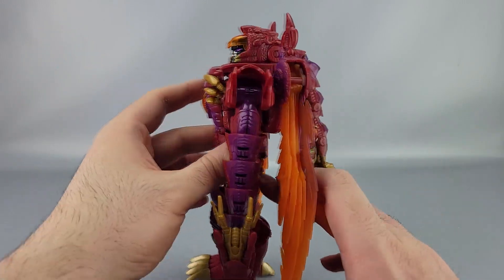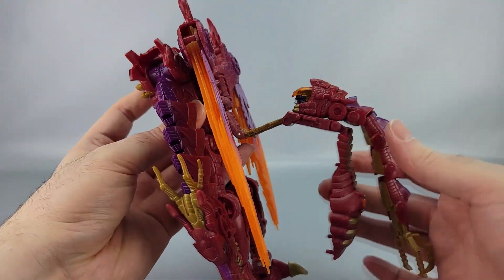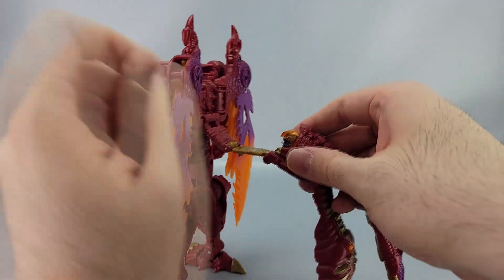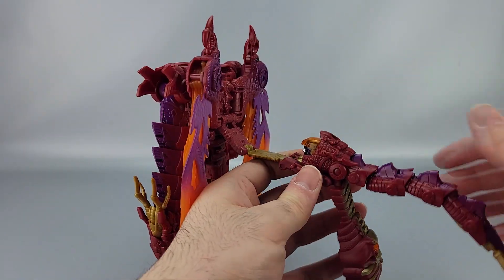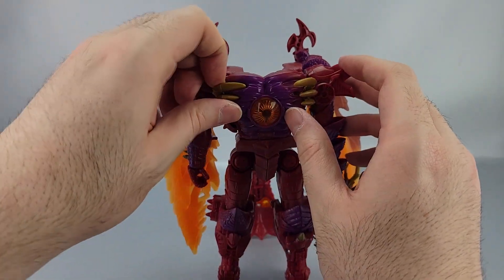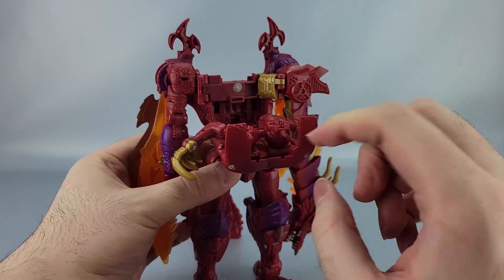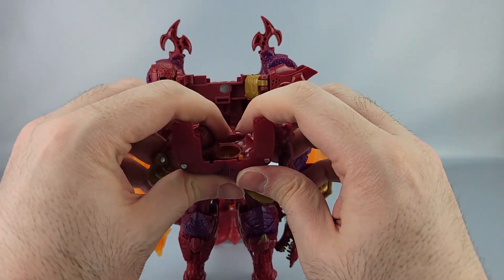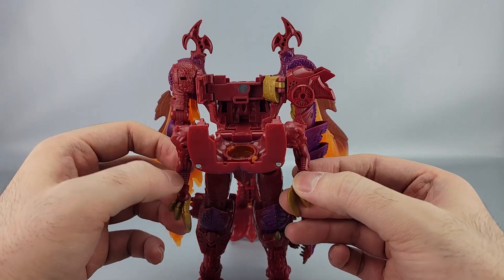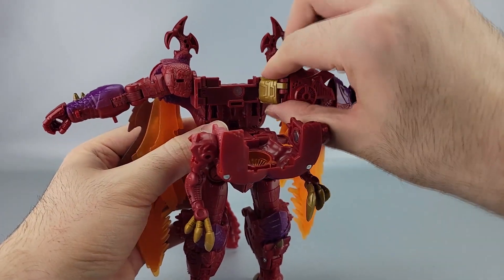Transformation — this one's actually pretty clever in some ways. First, go back here, untab this and bring it up and back. Get the head slider and slide the head back like that, then leave that for now. Up here, untab these little golden claw things, bring those out and down, then bring the chest forward — and hey, look, there's little dragon arms. Bring those out.